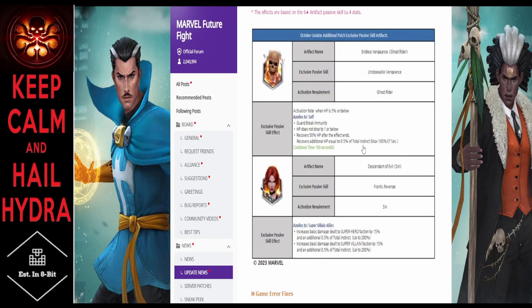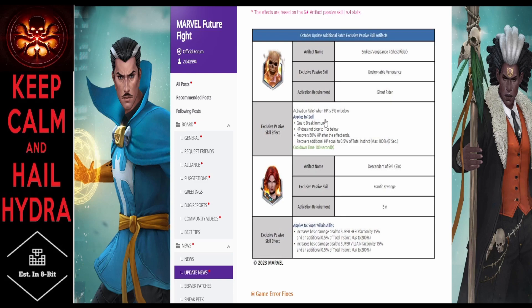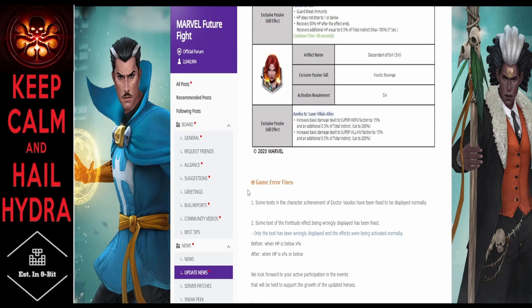Moving to artifacts — Ghost Rider gets the undead passive, but he doesn't really strike me as a PvP character, so I'm not sure why they gave him that particular artifact skill. Sin's artifact gives damage to superheroes and supervillains — it's only 15%, but combined with a CTP of Insight, it really adds up. Between her leadership, mini passive, Tier 2 passive with boss damage, superhero/supervillain damage, and a CTP of Insight, Sin becomes something pretty huge.